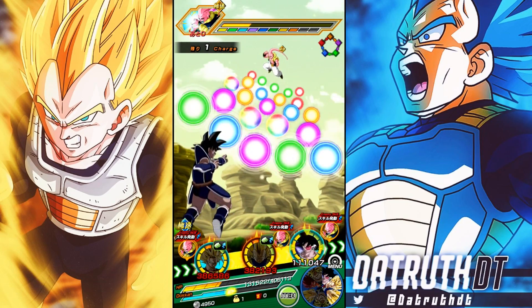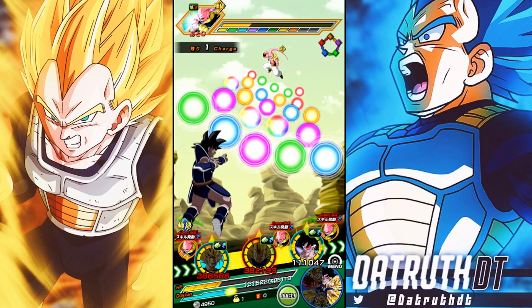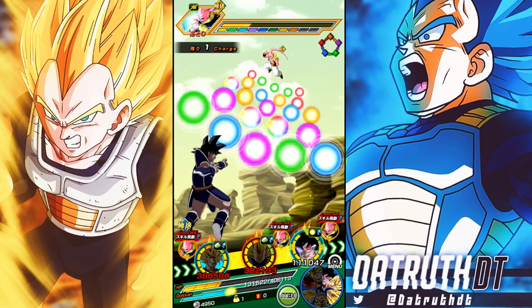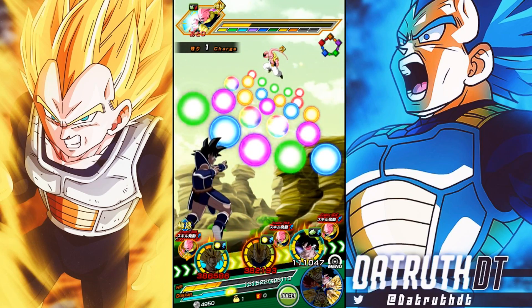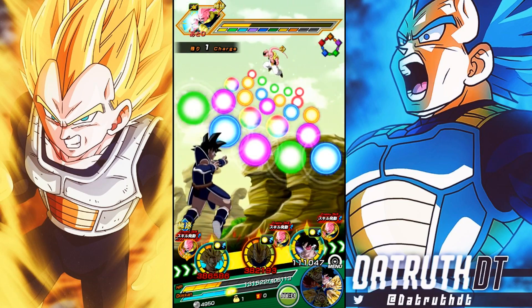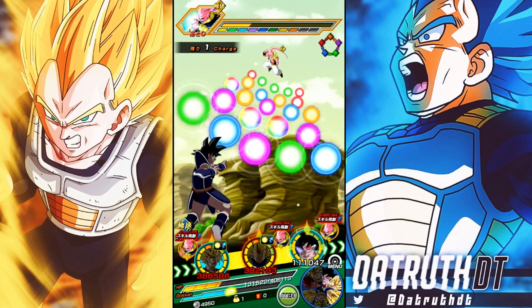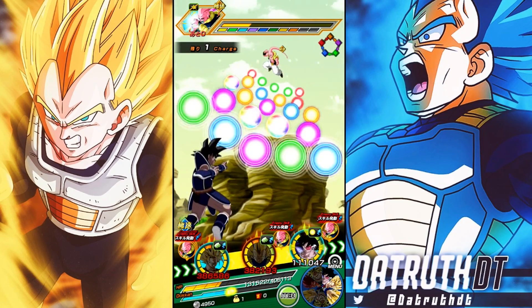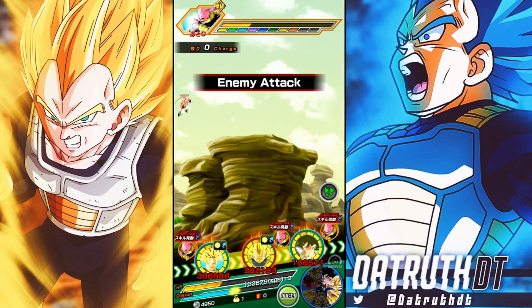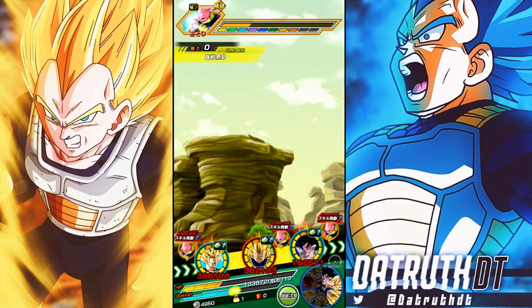Kaioken Goku only gets the base 80 attack and defense and then builds up his attack — he doesn't get additional defense. Super Vegeta can get up to 200 attack and defense. I like how they made him very impressive, kind of the way he was against second form Cell. I'm not too concerned about dying here — these units are very strong. Transforming Goku does not take a lot of damage whatsoever.